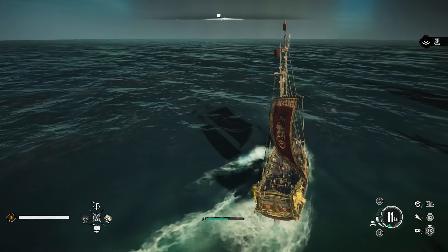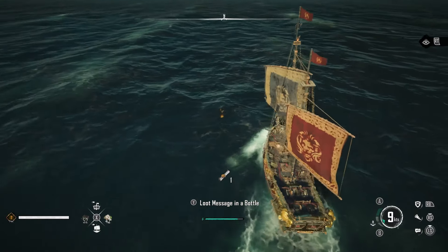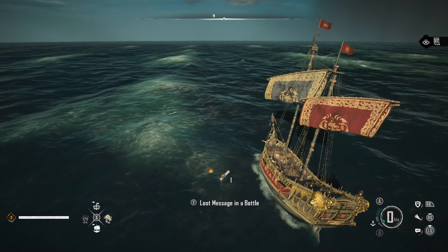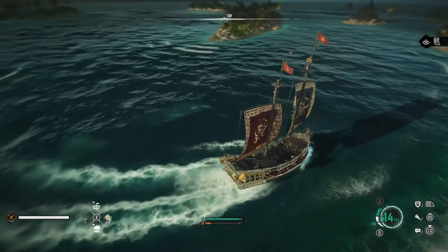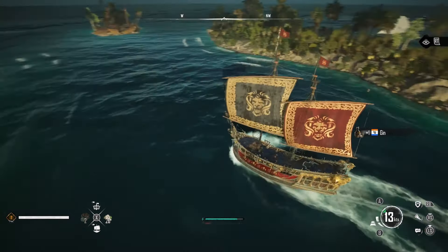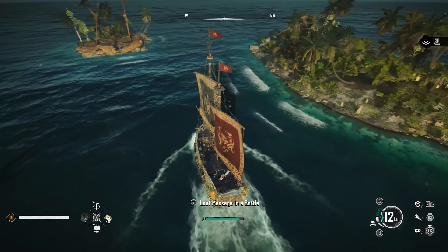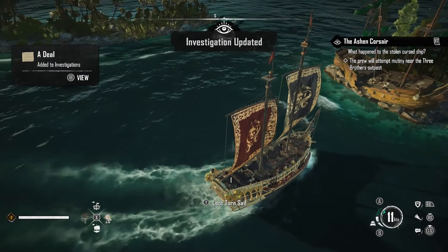Upon reaching the Michael Outpost, I went to the north side of it and found a message in a bottle. After looting this, absolutely nothing happened — there was no change to the investigation whatsoever. From here, I spent about an hour and a half trying to figure out what was going wrong. Eventually I thought, well, that might be the wrong message in a bottle — there might be a few. So I went and looked through the rest of the islands, all of the waters in between, and on the far left-hand side of the islands, kind of in between the top and middle one, I found another message in a bottle.